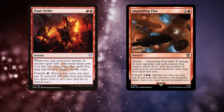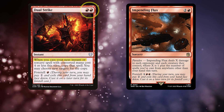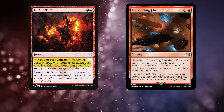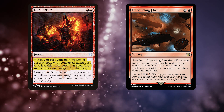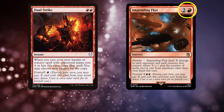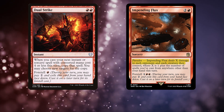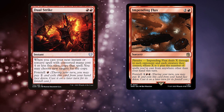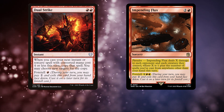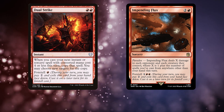For the EDH deck we cut Dwarven Reinforcements and put in Dual Strike, a 2 mana instant for red red. When you cast your next instant or sorcery with converted mana cost 4 or less this turn, copy that spell — you may choose new targets — and you can Foretell it for 1 red. And Impending Flux, a 3 mana sorcery for 2 and a red that is Paradox: it deals X damage to each opponent and each creature they control, where X is 1 plus the number of spells cast from anywhere other than your hand this turn, with Foretell cost 1 red red. Dual Strike is a cheap way to copy spells, and Impending Flux is creature and player removal.